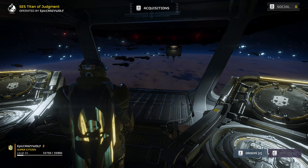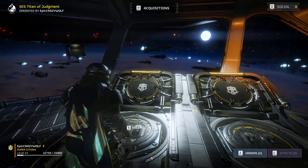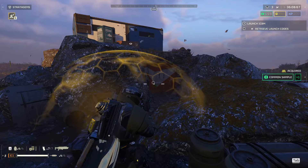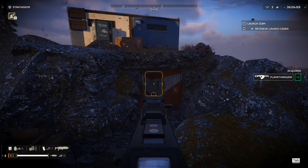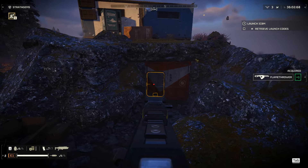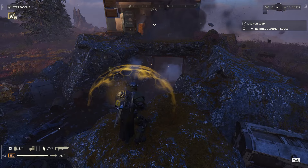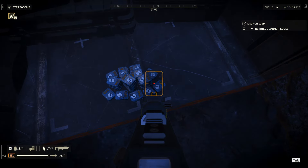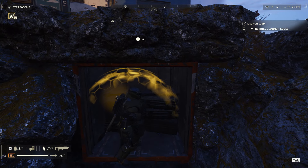For tip number one, make sure you look around for hidden canisters that are lodged into the side of cliffs, mountains, or rocks. You want to blow them open with a grenade because they can hold weapons or super credits inside. Always keep your eye out for different color crates in the side of mountains.